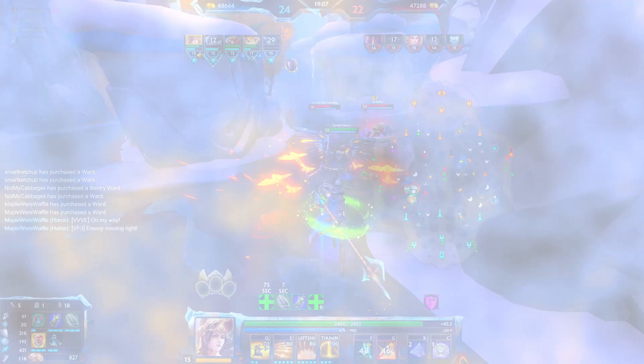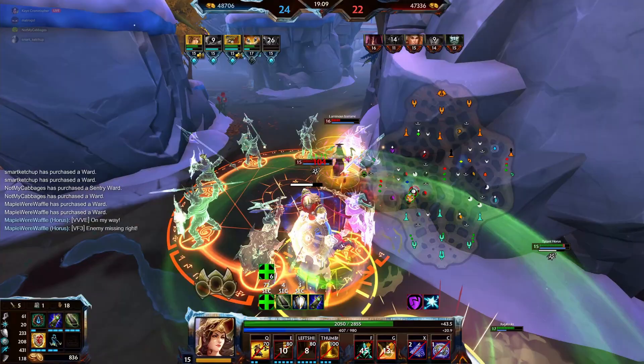Ability Number 3 — Shield Wall: Athena summons warriors in a circle around her that deal initial damage. After 2 seconds, they will strike again for additional damage.